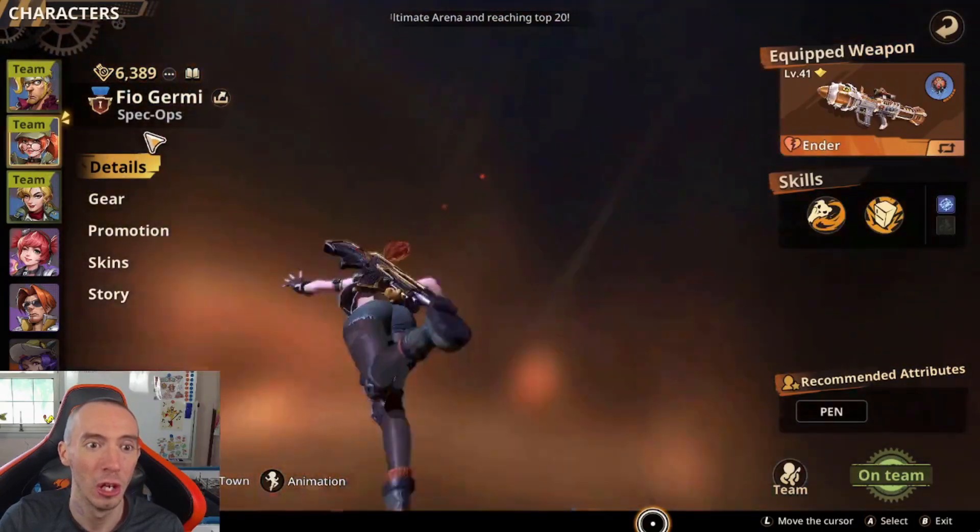Our strategy is: throw out Eri first, deal damage and apply her weapon effect debuff on the enemy, use her special ability, then immediately switch to Fio and apply her debuff to the enemy. Finally switch to Marco, attack to apply the weakened debuff, then start launching grenades. Because we have the Alternate Strategy promotion unlocked, our rate of fire increases by a lot and we're raining bullets. Even if you don't have it unlocked yet, this is still a very viable team — work towards it.